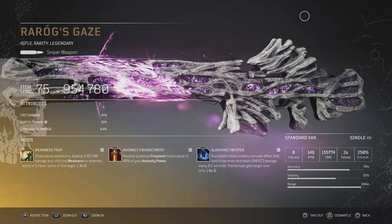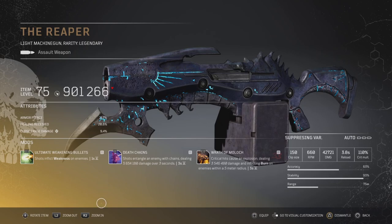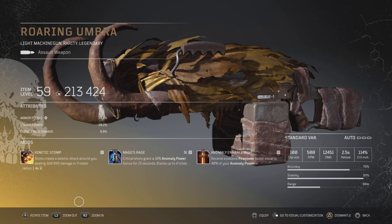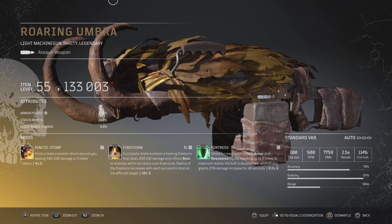Here's another one at item level 75 but the damage is at 954 — not a million — but it came with Slashing Twister, another amazing roll. Here's another LMG — the Reaper. It's not one of my favorite weapons but it did drop with Wrath a Mullet, Death Chains, and Weakness — something you can probably work around to build with. The Roaring Oombra, right here, was absolutely fantastic with Anomaly Enhancement, Mage Rage, and Kinetic Stop when it dropped for me.